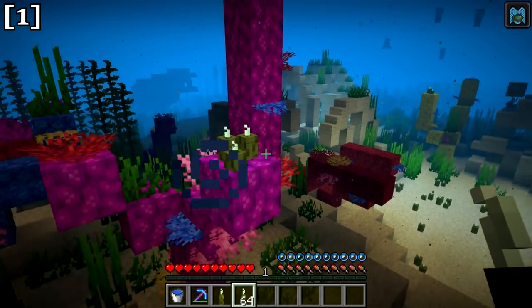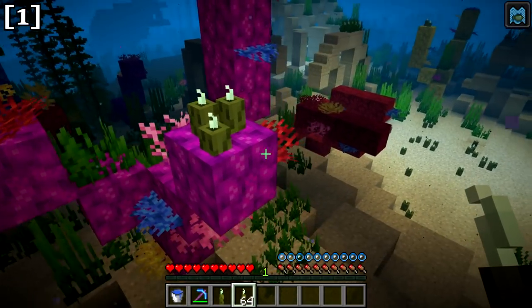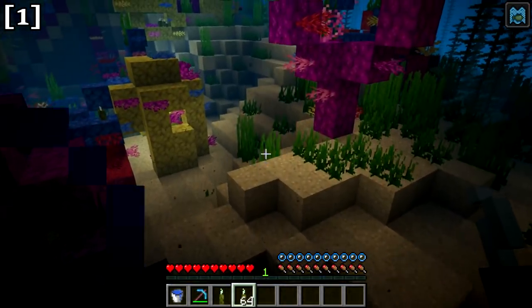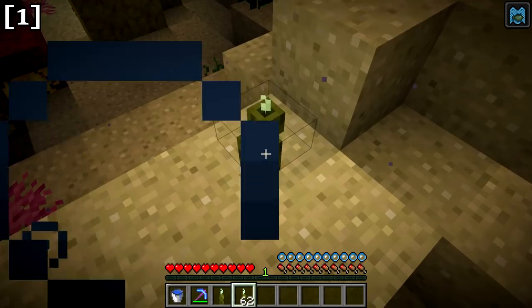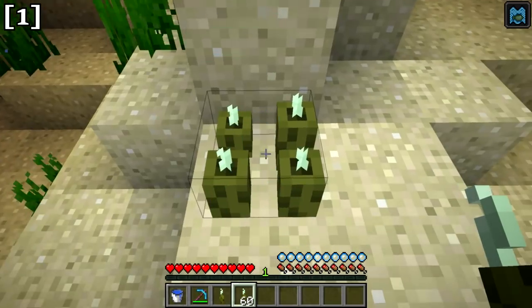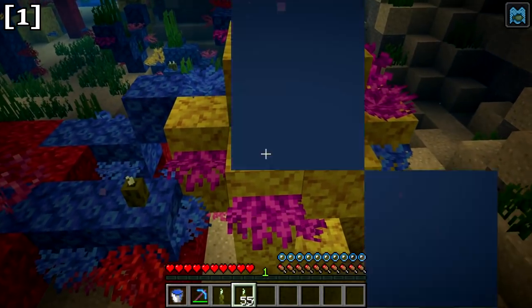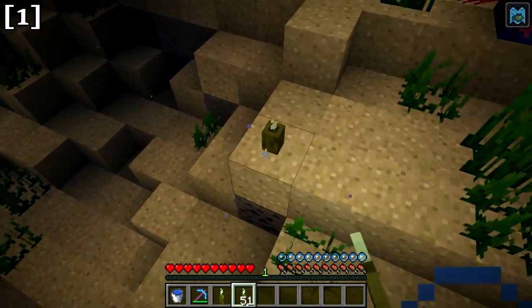The next underwater plant is sea pickles. Sea pickles generate in warm ocean biomes, either on top of coral or on the ocean floor. Sea pickles generate light — depending on how many are in one block space, they emit a light level of 3, 6, 9, or a full 15 with four sea pickles. You can only place four sea pickles in a single block. They are very useful for underwater lighting.